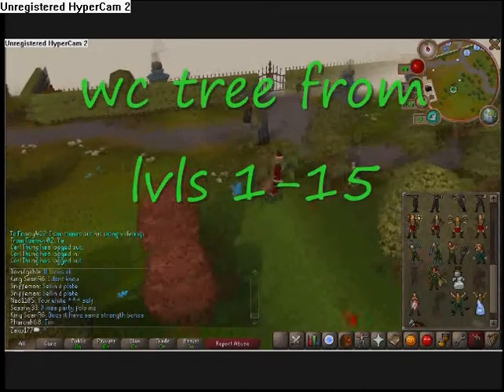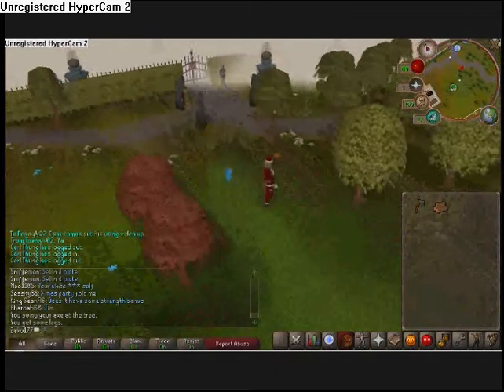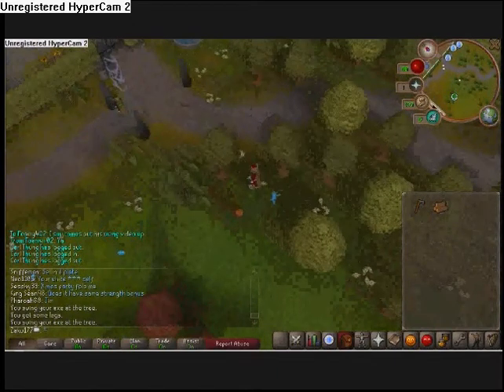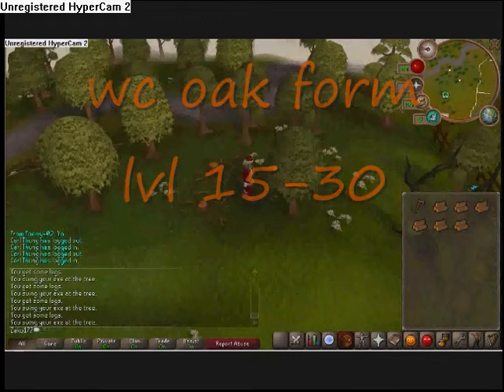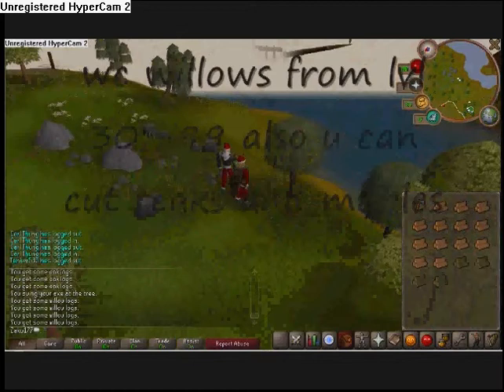Trees — you can find them almost anywhere to woodcut. You woodcut them from level 1 to 15. They're basically everywhere and there's no one best spot. Oaks — they're everywhere like trees, there's no one special place for them either.